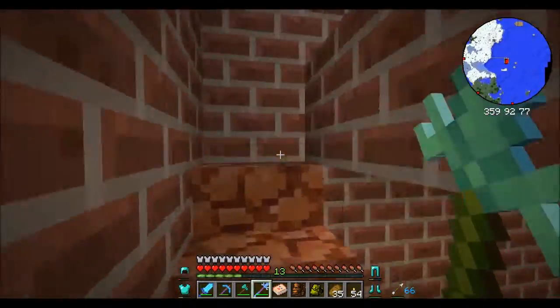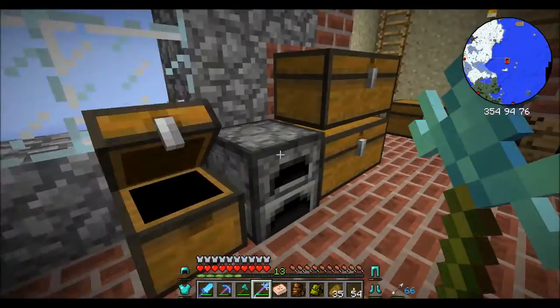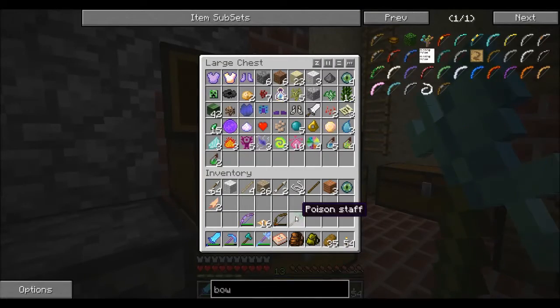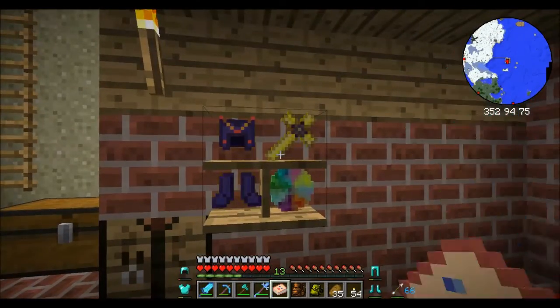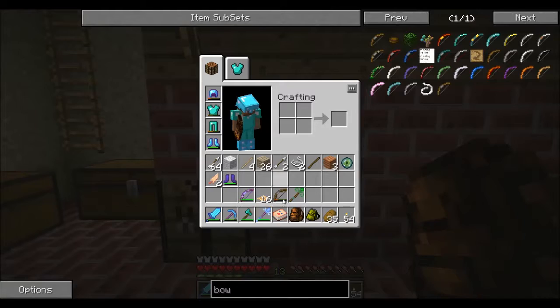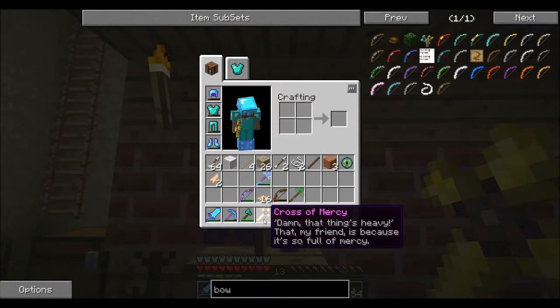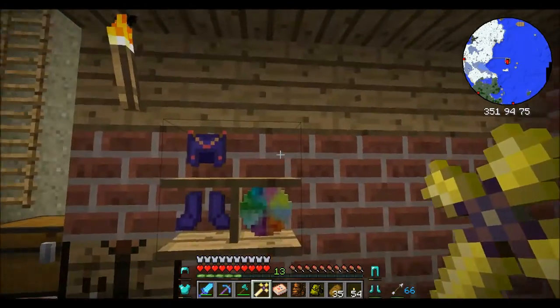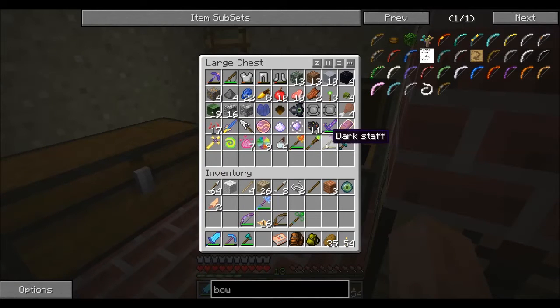Should we see what other staffs we have and see if we can enchant those? Might as well make the most of it not costing anything. There's nothing in there. We've got a poison staff — probably enchant that. Do we have another staff somewhere? We have a wind staff, fire staff, a wind staff, fire staff as well, and a dark staff. Might as well just take them all and enchant them all.